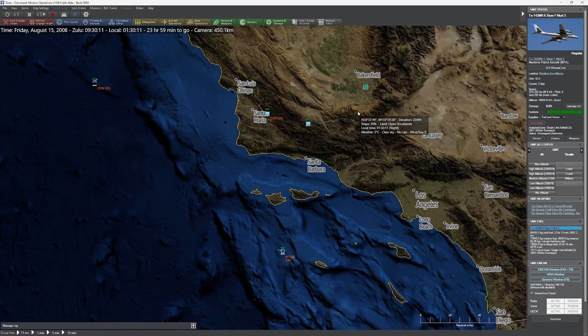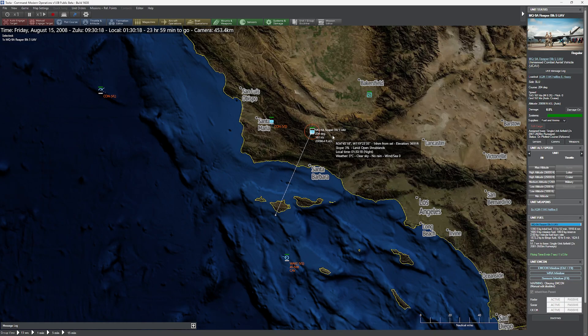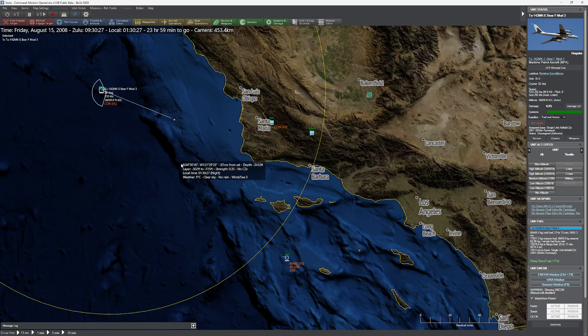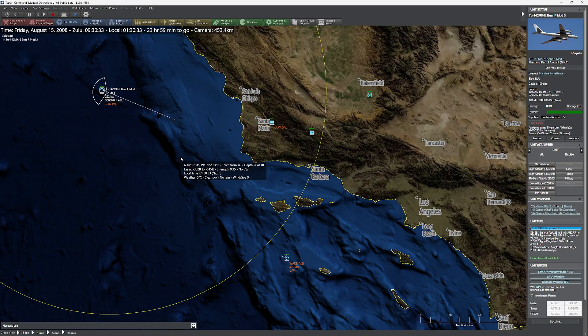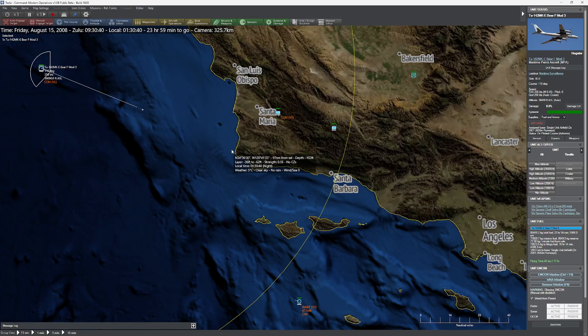Our scenario today involves a couple of drones. One of the big things they've added is not only have they made it so that drones have different levels of autonomy, but they've also added communications jamming. Communications jamming has been in the professional edition for a really long time, and it creates some really interesting scenarios. I'll do a more detailed video on communications jamming once the beta evolves a little bit more.